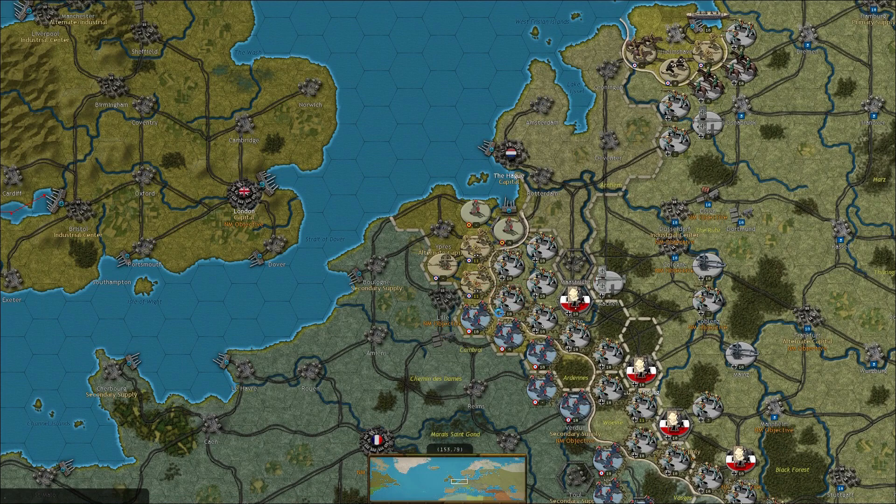Getting some artillery action going on as well. He's going to be trying to take Brussels back off of us. We are trying to get our artillery in position too. He's got a full salvo going off here — 3 units he can attack with, possibly more. Oh, we've got another artillery piece there.